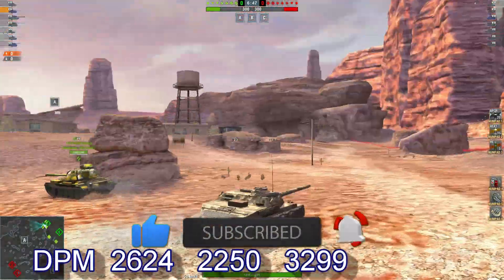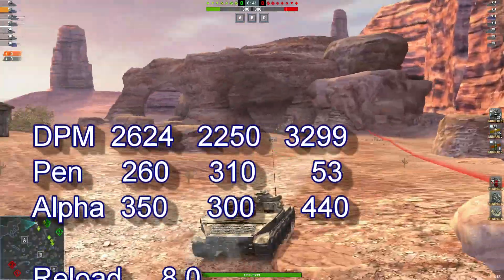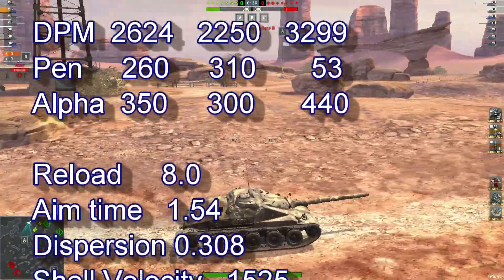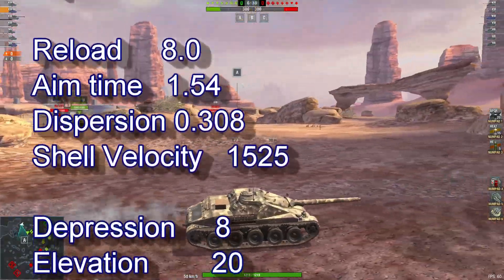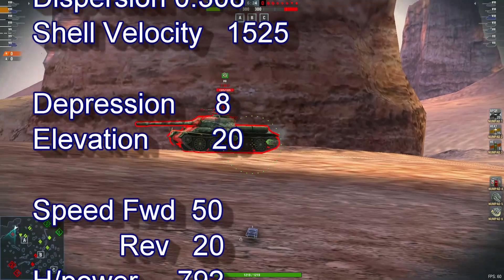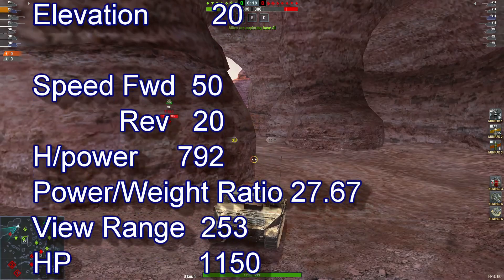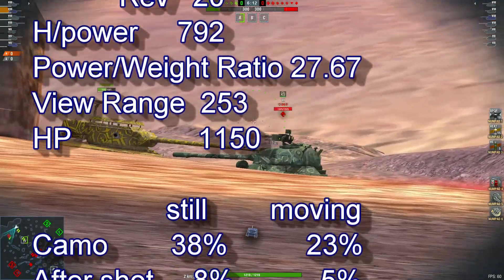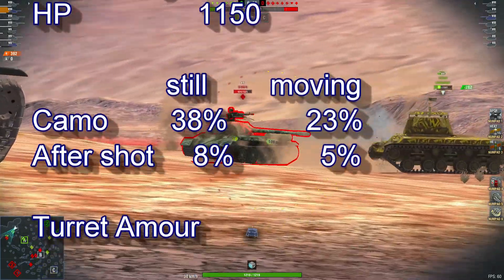Stats: 2624 DPM, 260 penetration, 350 alpha, reload of 8 seconds, aim time of 1.54, dispersion 0.308, shell velocity 1525, compression 8, elevation 20, speed forward 50, reverse 20, power-to-weight ratio 27.67, view range 253, hit points 1150.